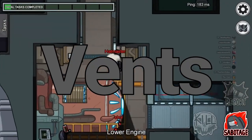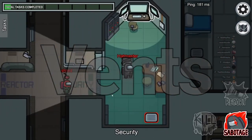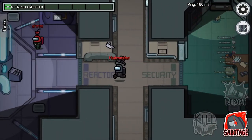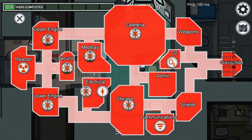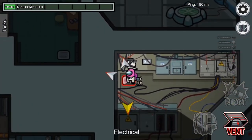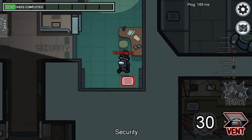Let's talk about vents. Impostors can use vents to get around the map quickly. Only impostors can use vents, so if you ever see somebody vent you should definitely press the button and vote them out. If you're an impostor and somebody sees you vent, you better kill them before they press the button. Vents only connect to certain rooms, except on Mira HQ where all vents connect.